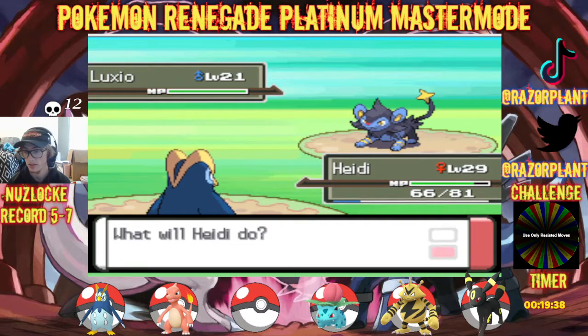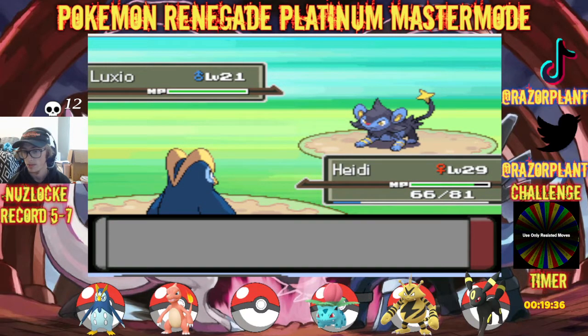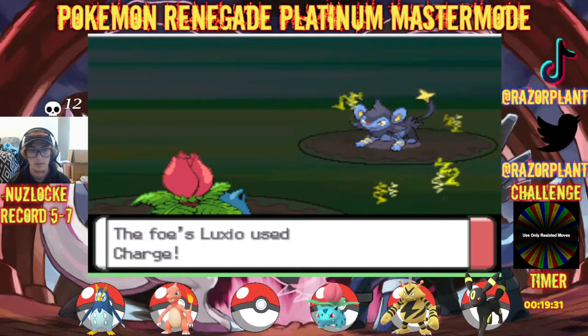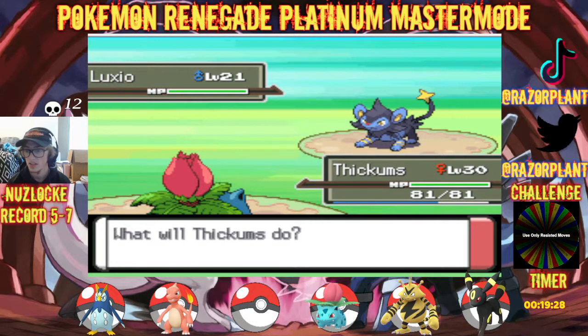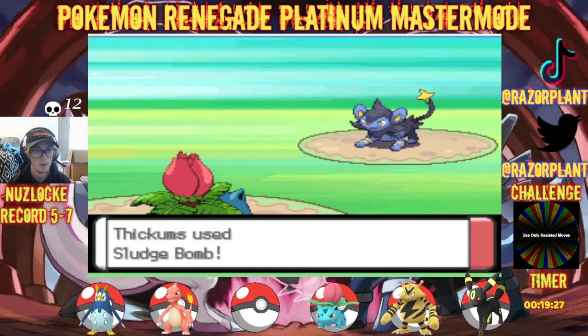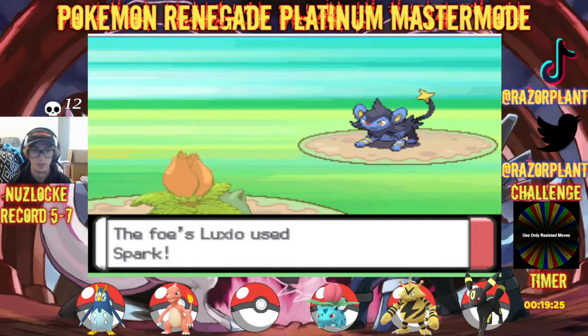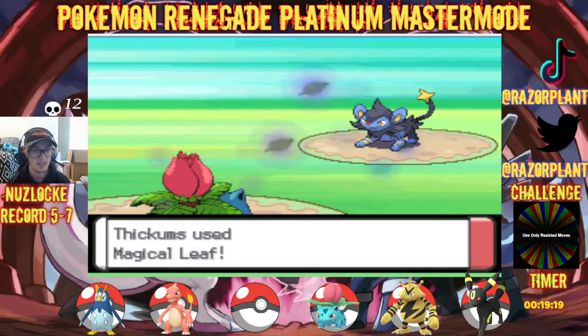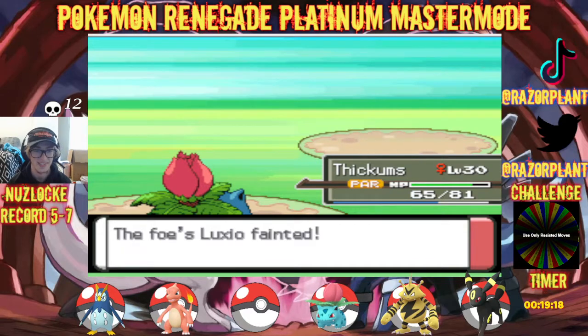We expected Flamethrower on Skuntank and it didn't have Flamethrower, so that was good for us — it was like okay, now I can kind of send in my Ivysaur to deal with this thing a bit better.